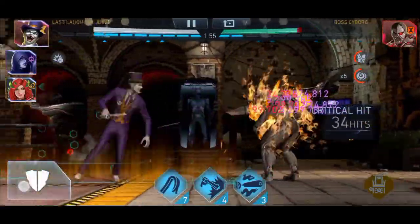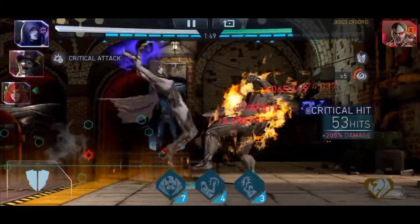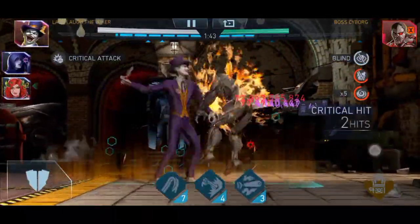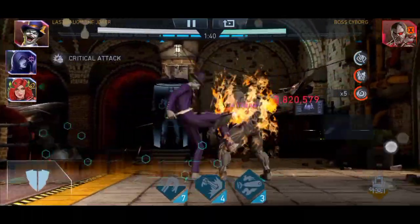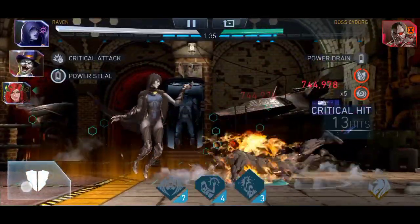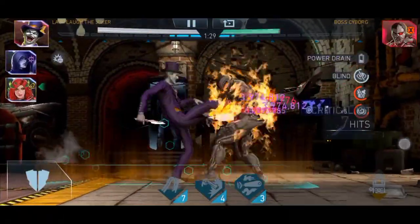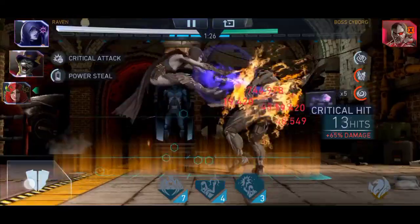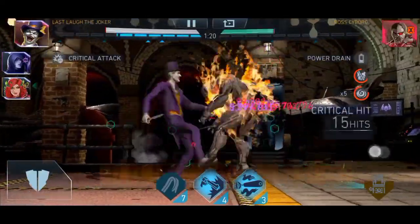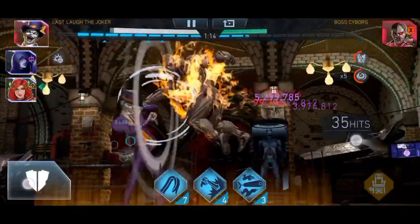In this match I didn't use CI. Even on the last match I tried to do CI and it didn't work. Cyborg's gameplay is definitely different from Grid's — when I fought boss Grid I was landing CI every match, but against boss Cyborg I just can't land CI to save my life. I don't know what voodoo this guy has going on.